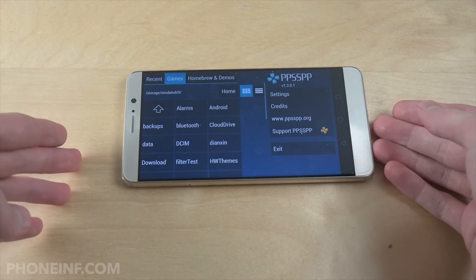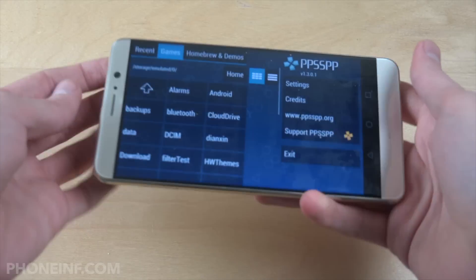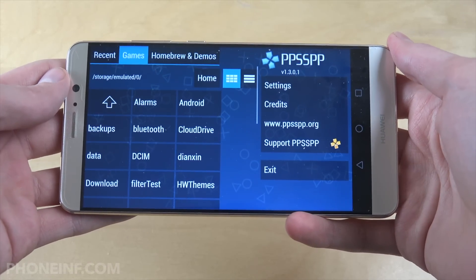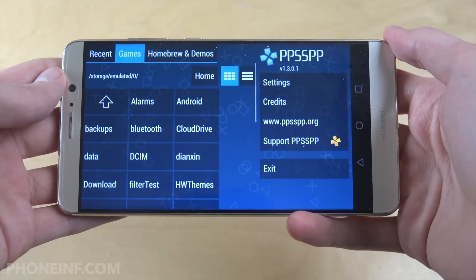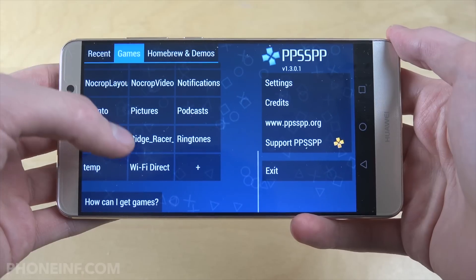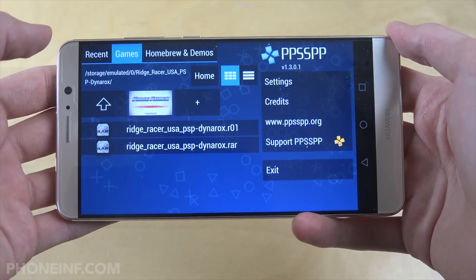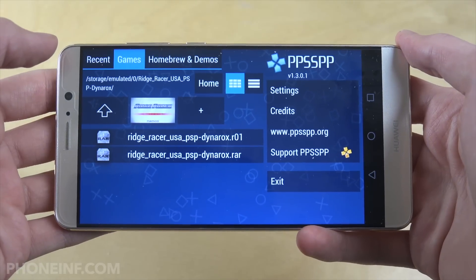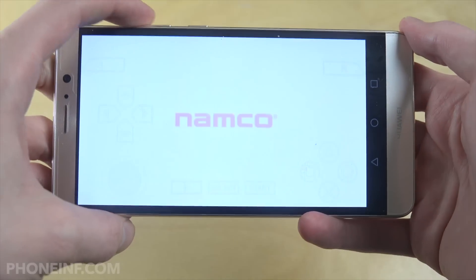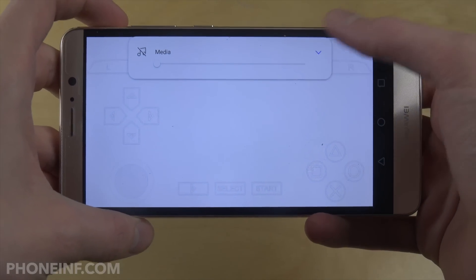So let's just fire it up here. Basically how this is going to work is you can download ISO files of the games for PSP. So if I just go down here, I downloaded Ridge Racer. I'm just going to pop that one up and check it out, because that is a little bit interesting.